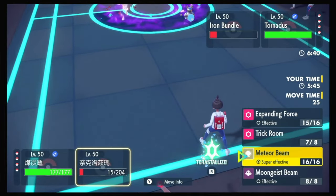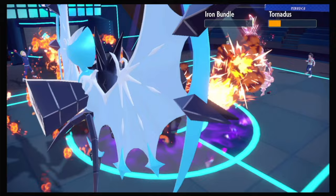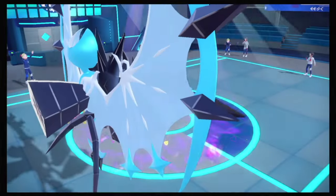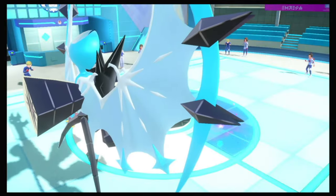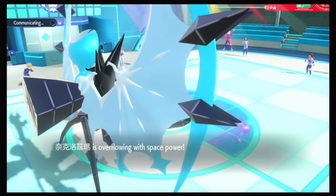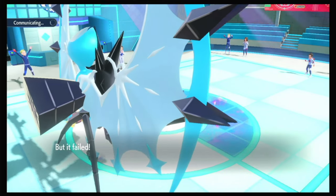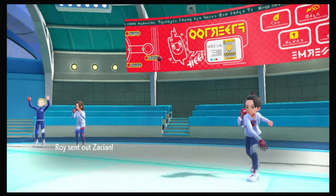I want to click Eruption and get the Special Attack boost from Meteor Beam — Eruption probably knocks them both out. Actually I'll Meteor Beam to get the boost and throw it into nothing since there's nothing to hit. The Bundle has Taunt — it took that Expanding Force really well, probably a specially-defensive set. And Terra Dark Tornadus — that's a really cool answer to Psy Spam, because it gets Dark Pulse and just blocks the Psy Spam with Tera Dark. Wow, they had everything they needed. This team — this guy — is just too strong, honestly.